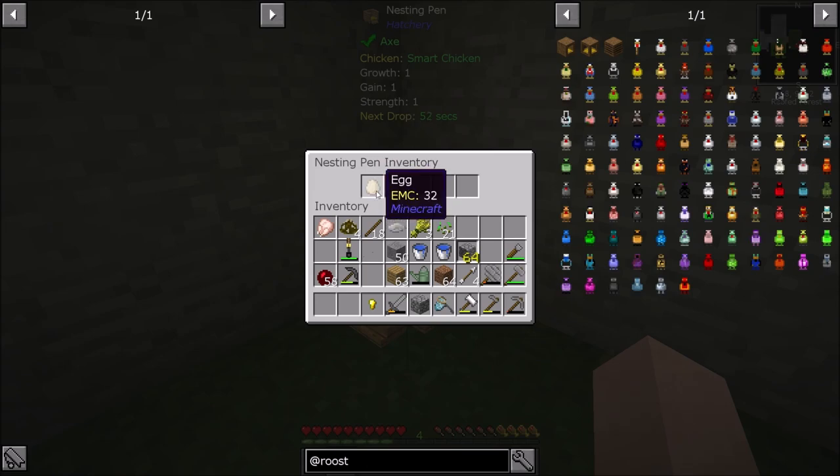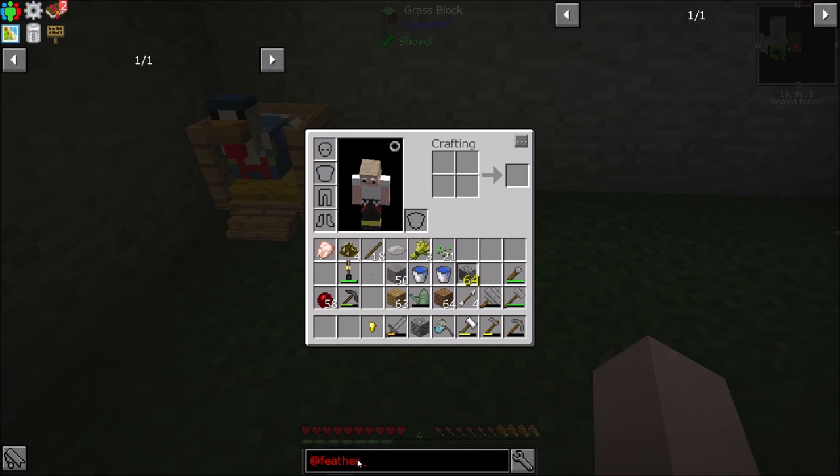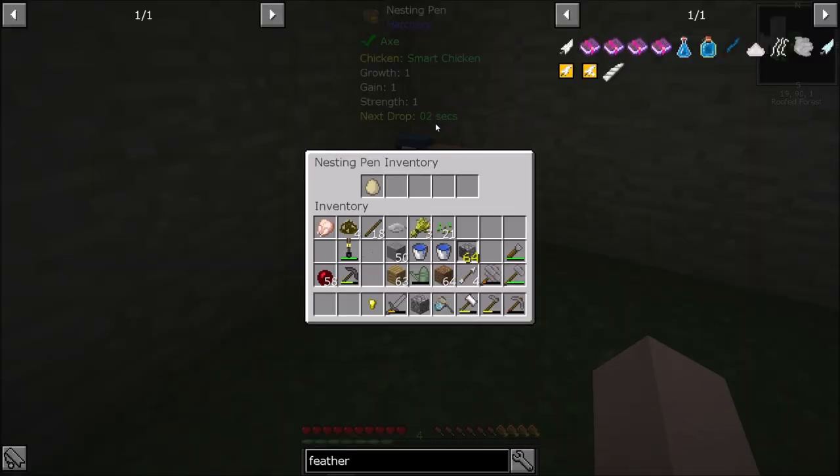He dropped just an egg — that's fine. 50 seconds, come on drop me a feather. Let me make sure the smart chicken can actually drop feathers. Looking through the list — 61 pages of this stuff. Looks like they all drop feathers, so I should be fine. I need a feather — come on! Two seconds, one second — yes! Got it!